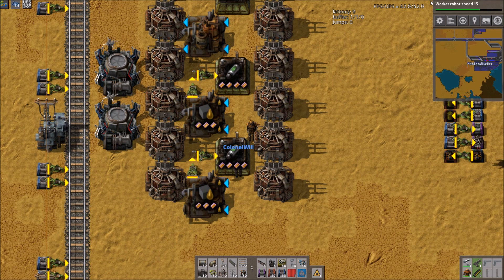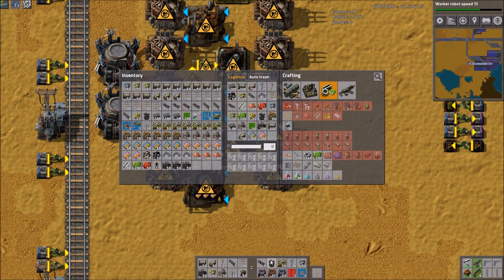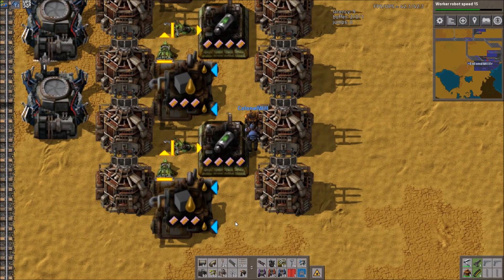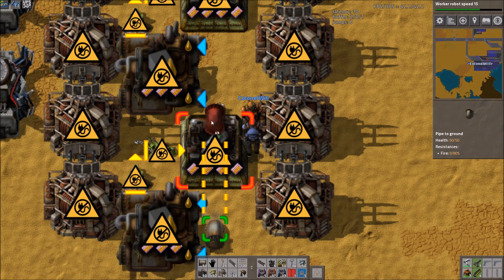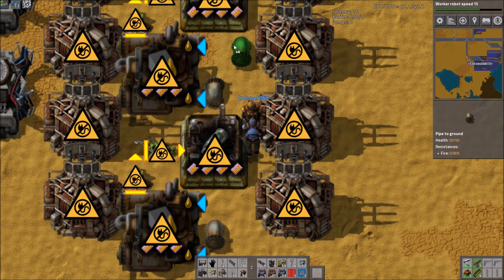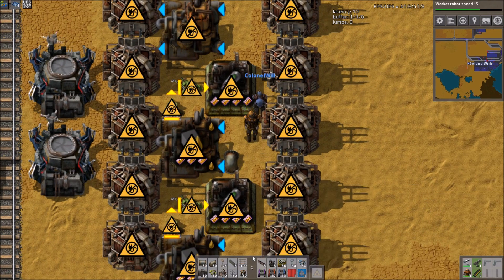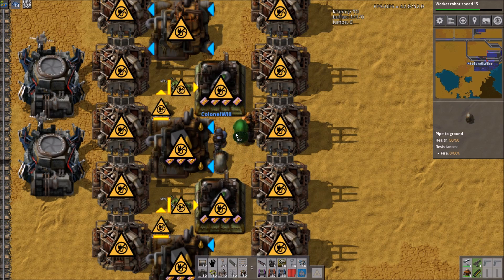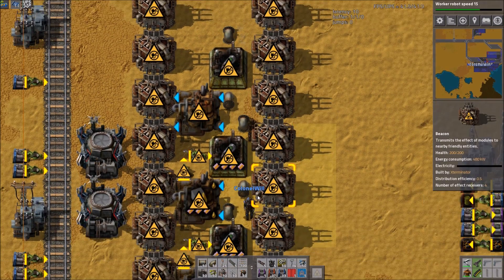Do you have any roboports when you went shopping? I have six. You can pipe your current build — it's not going to be pretty, but you can go underground here and run off like a main bus and branch in each time.